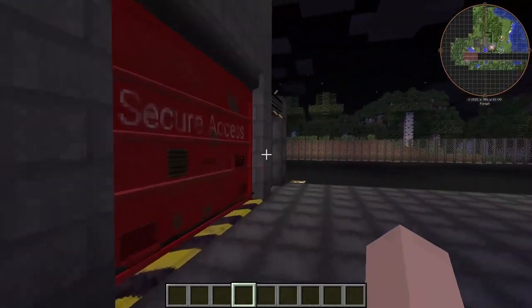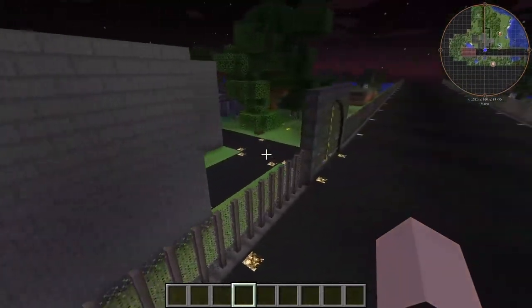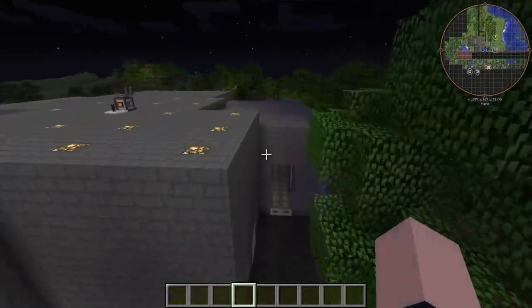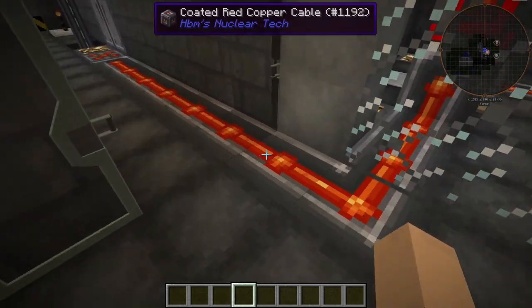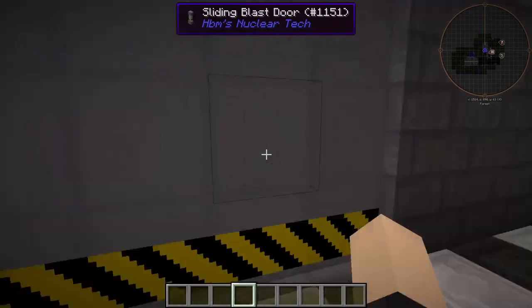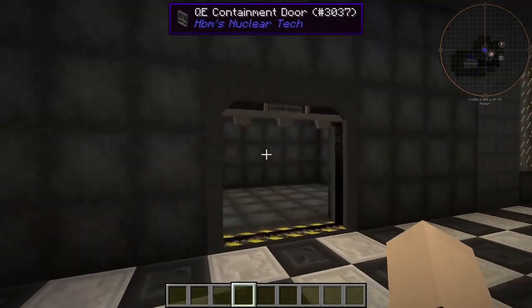We've obviously added the new doors in the HBoon Nuclear Tech mod, which is pretty nice. I didn't add the new doors to everything, but I did add it to a lot of things. Look at that — we have our sliding glass doors here. I love these things. Our QE containment door for the reactor room.